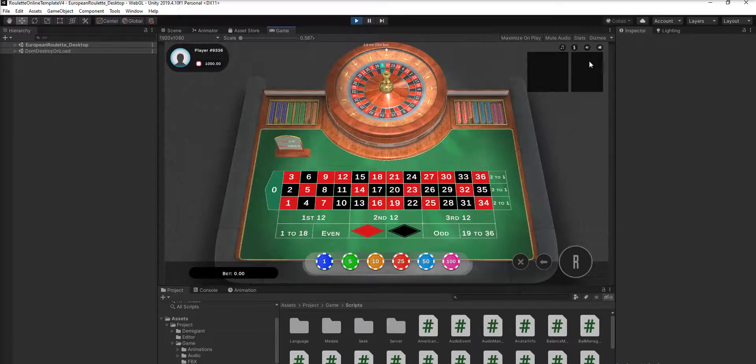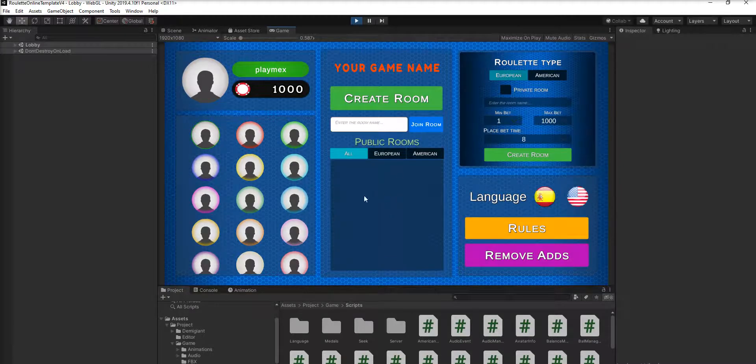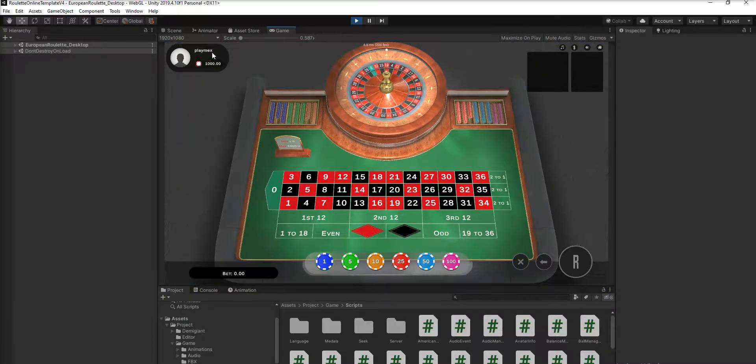You can put the volume up or down. If you finish your chips you can reset them. You can toggle chip sounds on or off, or come back to the lobby. The countdown is for everybody, so you need to make sure you place your bets before it starts.